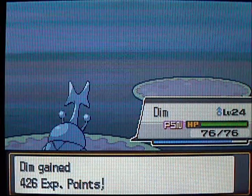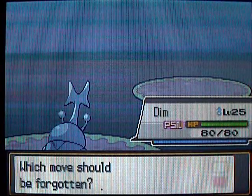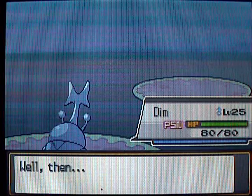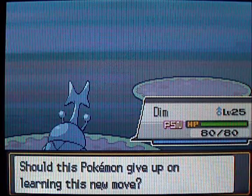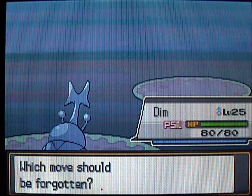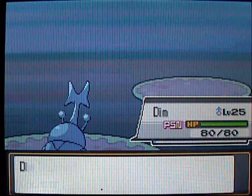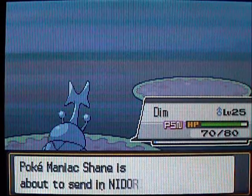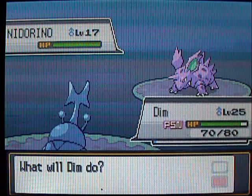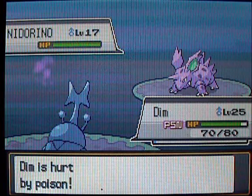I wouldn't mind the poison if my Heracross had the Guts ability, but mine has Swarm, which is kind of worthless since I don't even have any Bug-type moves. Swarm boosts your Bug-types once you're under one-third HP. Anyway, I'm learning Counter right now — Counter's a really nice move. It always goes second, and if the opponent uses a physical attack, you hit them back with double damage. It's a really nice move to have, especially later in the game against the Elite Four. I'll keep Counter and replace Horn Attack, since Normal-type moves aren't super effective against anything.